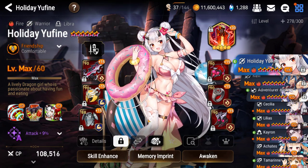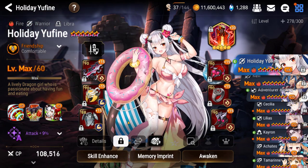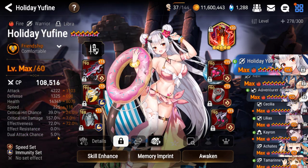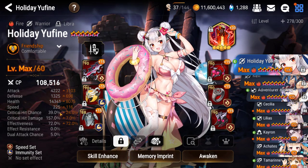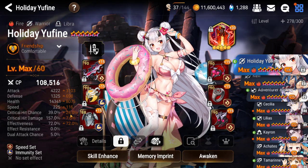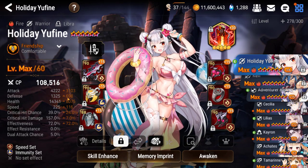You can use her on arena offense or GVG offense. I don't think she's a great defensive pick, but she can definitely be fit into other scenarios and be useful. So this is how I have her built. I've stacked attack, defense and health, speed and effectiveness, and I've tried to ignore critical hit chance and critical hit damage. This gear is not perfect — there's some rolls into crit chance and a little bit into crit damage.